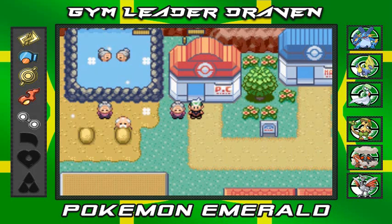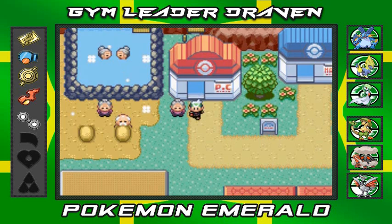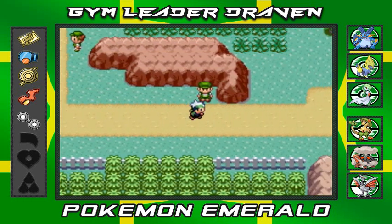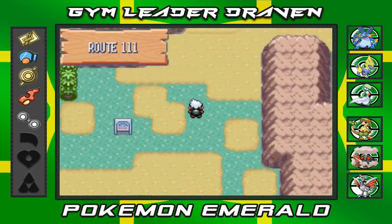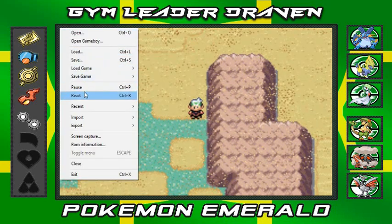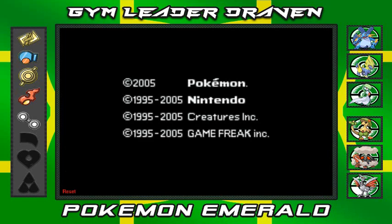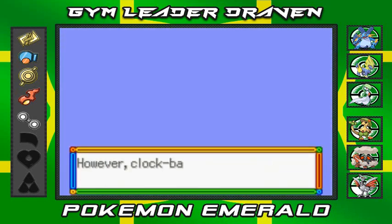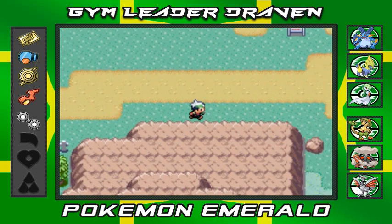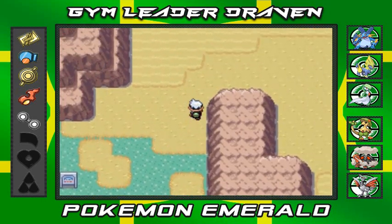What's up guys, it's me your badass host Draven, and welcome to another episode of our Pokemon Emerald walkthrough. So just a small side quest — we're gonna go into the Mirage Tower, and hopefully it's there. It's another side quest I've been wanting to do before we head east in Hoenn, and I'm kind of hoping that it's there. Come on. Is it there? It's not there.